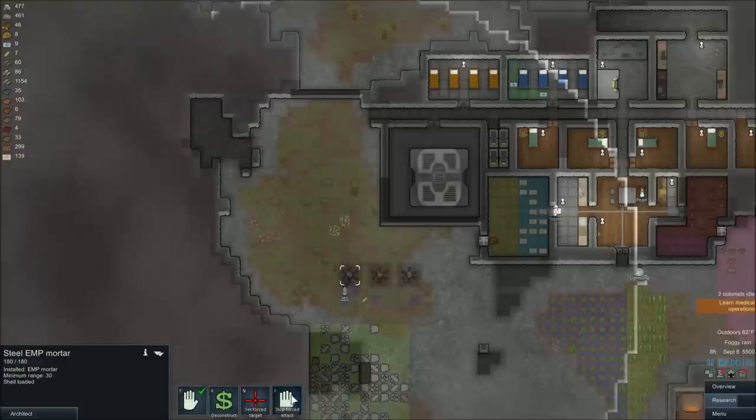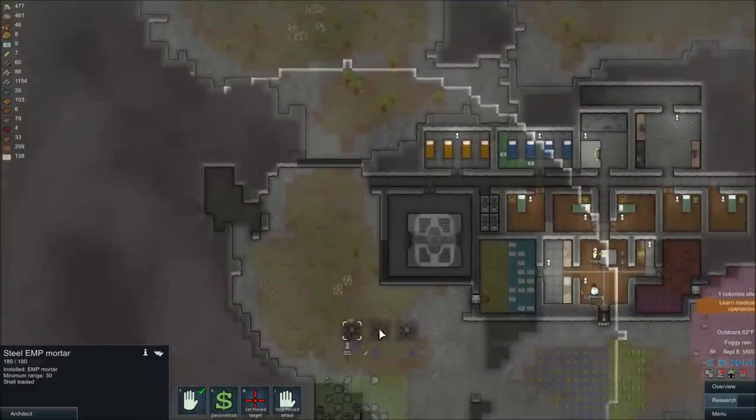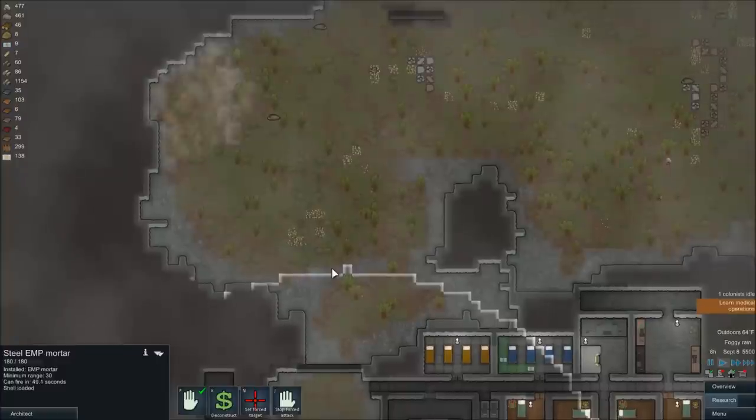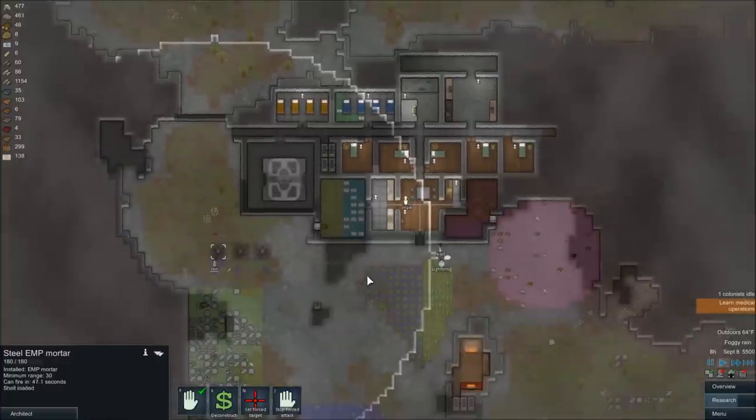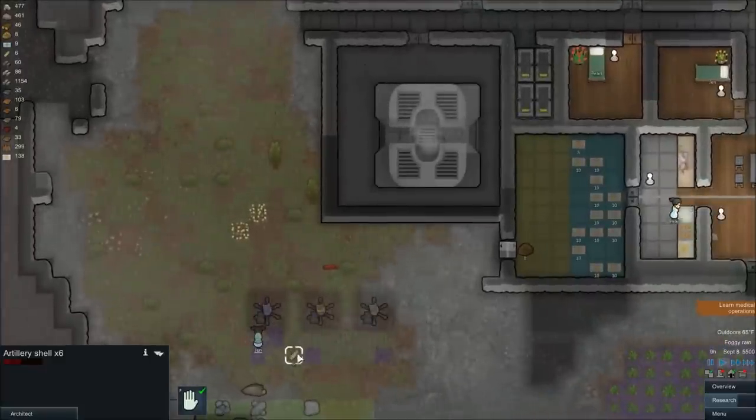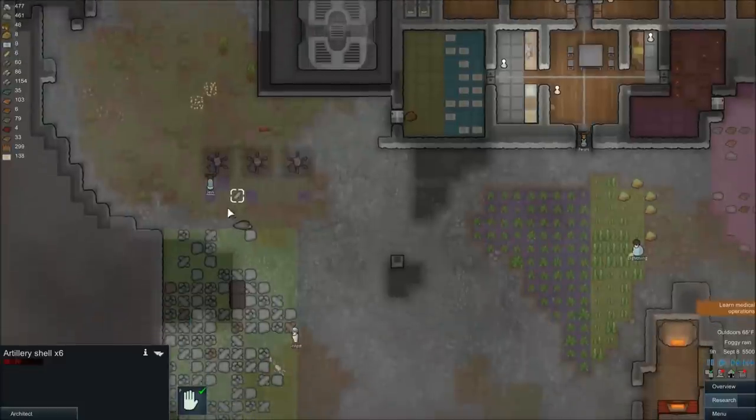We'll set another force target — fire. She's lining it up, and there you go. She's not a very good shot as you can see. Each mortar has its own distinct type of shell, even though they're only artillery shells right now — there's not a different type of ammunition for each mortar.